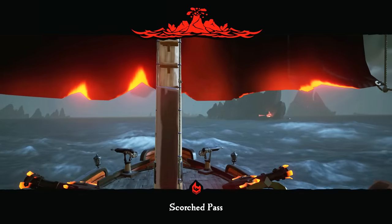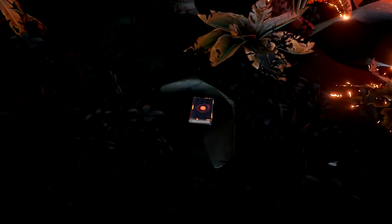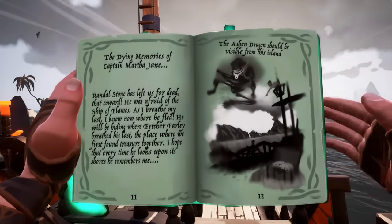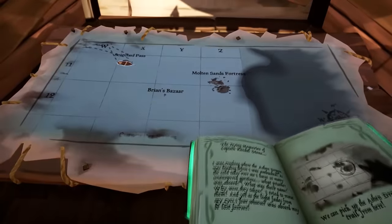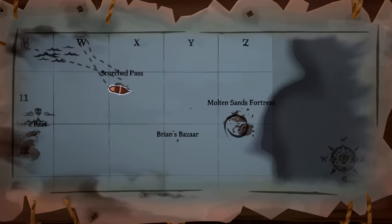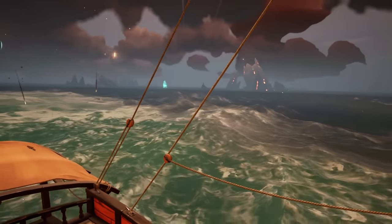Now let's head back to Scorch Pass to pick up the fourth journal entry. This one can be found southeast of the island on top of a small rock. Now take a look at your journal — you will have a new page which has an island circled. Using your ship's map, locate which island this is and then head toward it. And pray to god this island doesn't have an active volcano like mine.